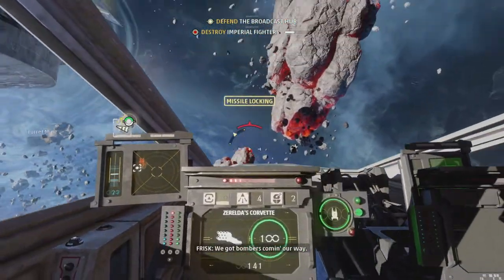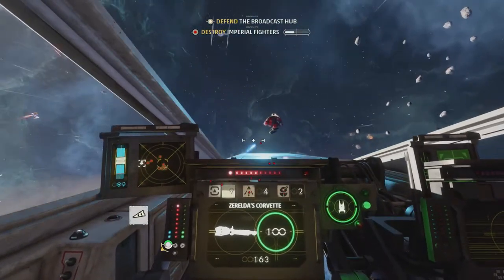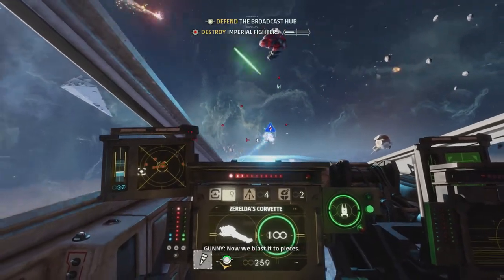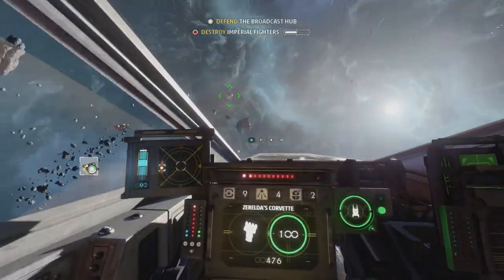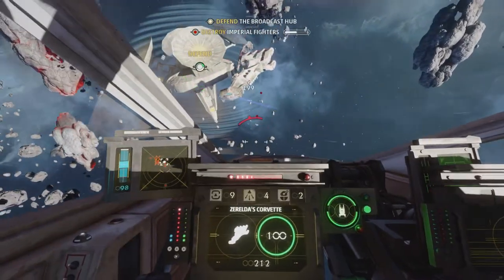Here we go. So I just hit a couple of them. Here we go, I've got one — or two. Nice one. Imperial fighters — we've just destroyed quite a lot there, to be fair. There is a lot around.